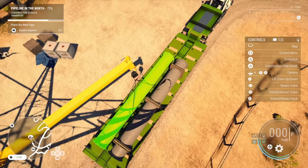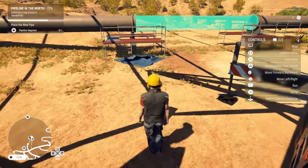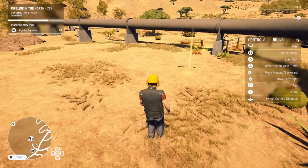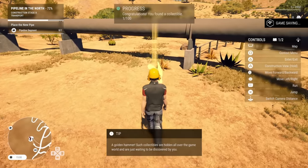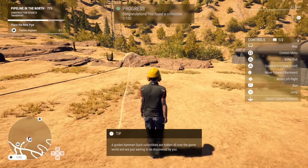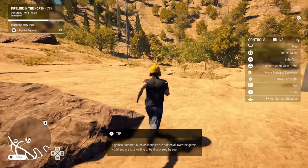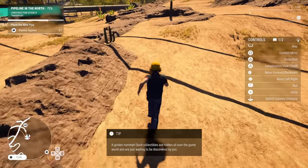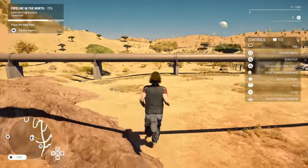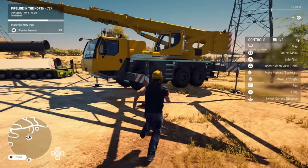Hold on, we're gonna check something real quick — jump down from over here. A golden hammer! Such collectibles are hidden all over the game world and are just waiting to be discovered. It's just so different — you can actually explore on foot. We've never had that in a construction simulator game. And you can run for a while. All right, let's go ahead and finish up this job real quick.